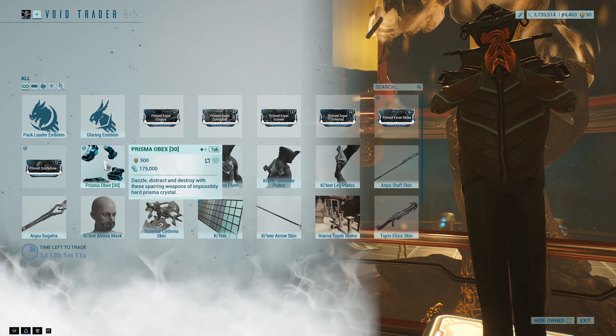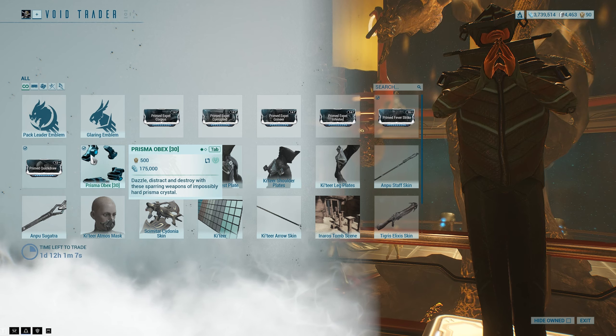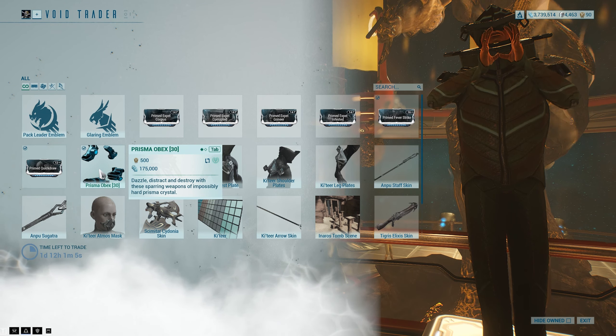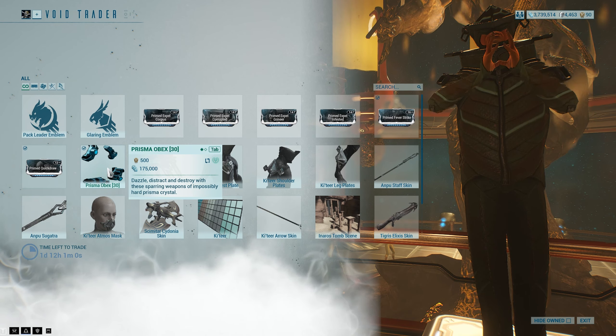Prisma Obex. Pretty damn good as far as a brawler type weapon — it's like the feet and hand weapons, like the gloves and boots kind of weapon. Prisma Obex is up there. It's one of the better ones. I really, really like it.